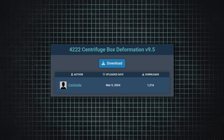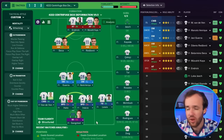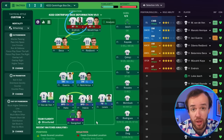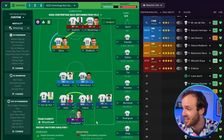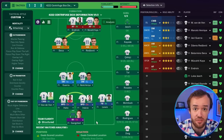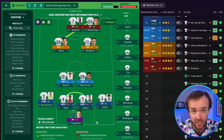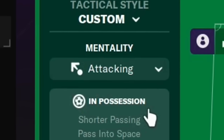But that pales in comparison to the 9th best tactic — an absolute hell-for-leather offensive nonsense called the Four Triple Two Centrifuge Box Deformation. It is utterly, supremely awesome. We have offset strikers that are both advanced forwards, two wide-set attacking midfielders, two defensive midfielders on support, a complete wingback on the left and a fullback on the right both on attack. Six of the 11 players on the field have an attacking mentality, and the base mentality is attacking.